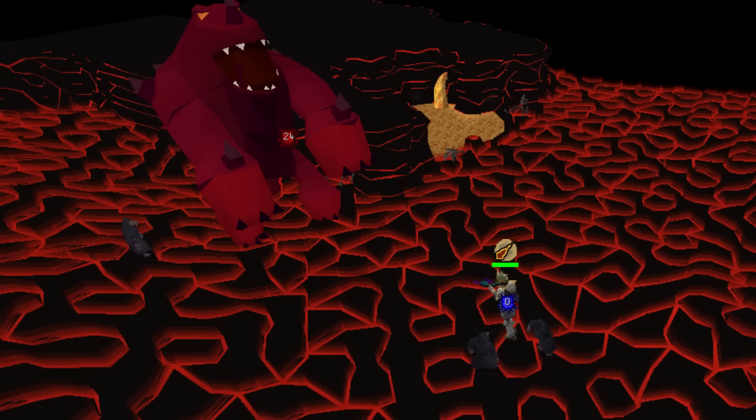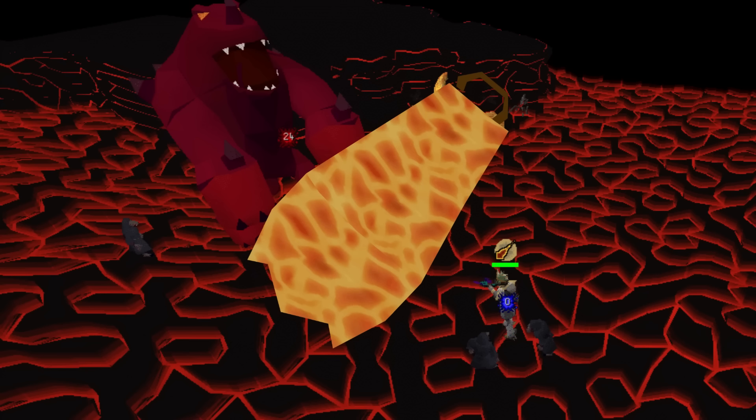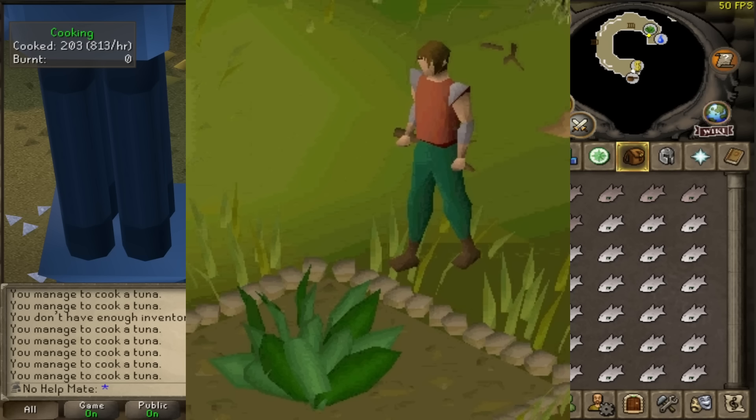Another huge one is the Fight Caves — get yourself the Fire Cape, which is one of your best-in-slot capes for melee training for a very long time. If you can take on all 63 waves and finally kill TzTok-Jad, you're ready for some serious PVM in the future.